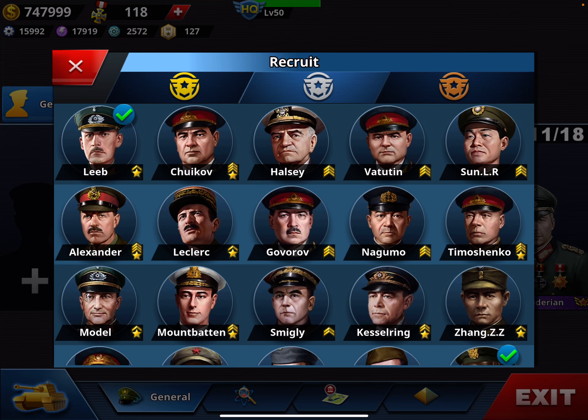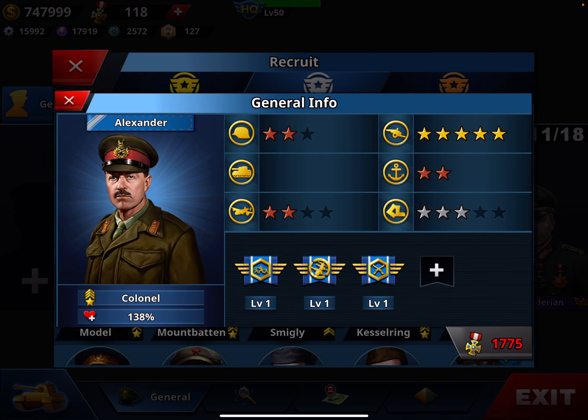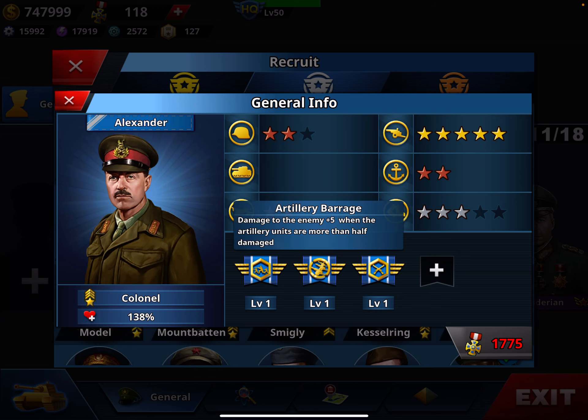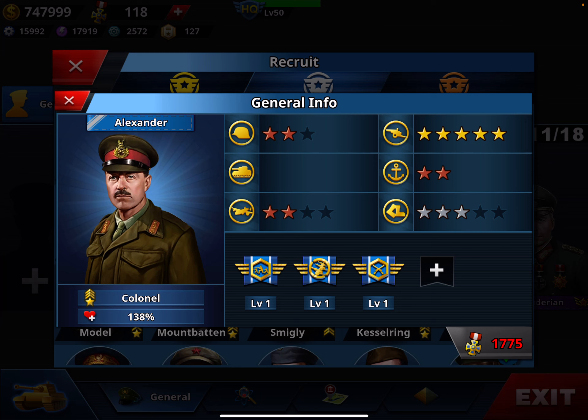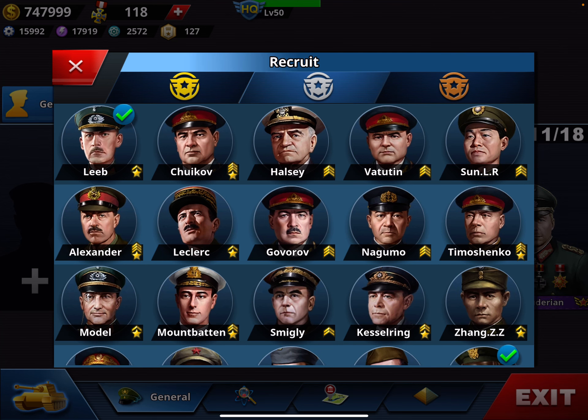The other good silver general is Alexander, at 1,700 medals. He has five-star artillery and three-star mobility, upgradeable to five. He's already at colonel rank, so very high health. He has artillery barrage and crossfire counter-attack. He has a free slot where you should add Rumor — very important.